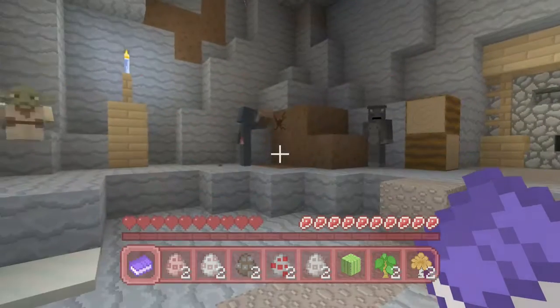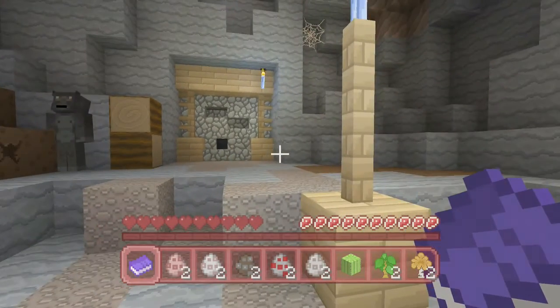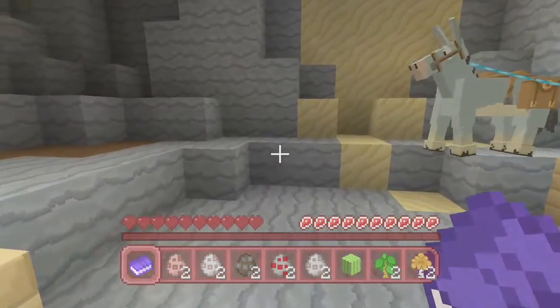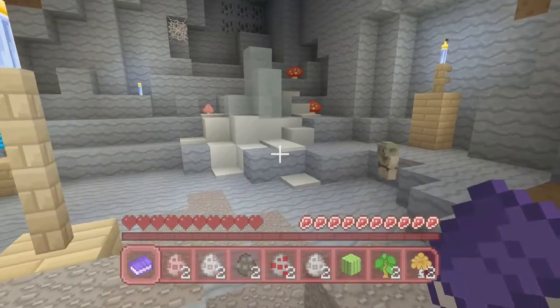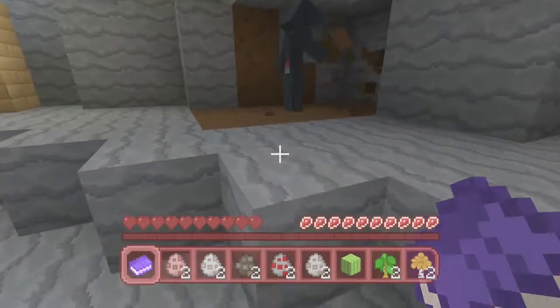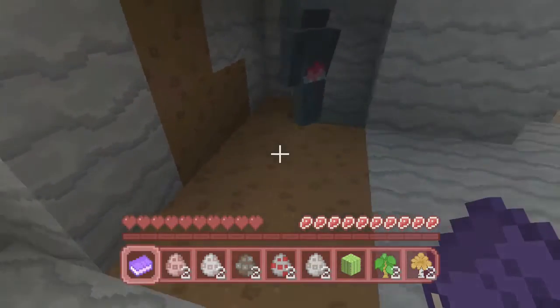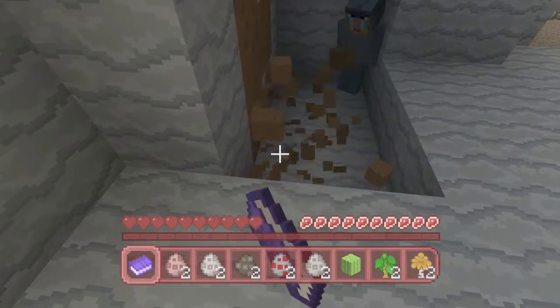We've got cactus, jungle, birch, spruce, oak saplings, a grass block - and we need to save that. We've got three bone, steak, apple, and sugar cane. That is all you've got, but we've got some mud there. We've got to start growing the saplings.